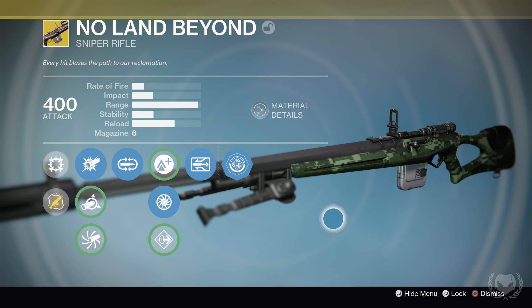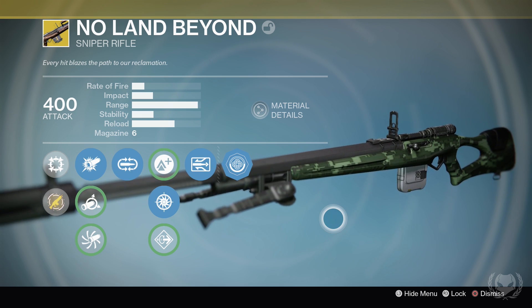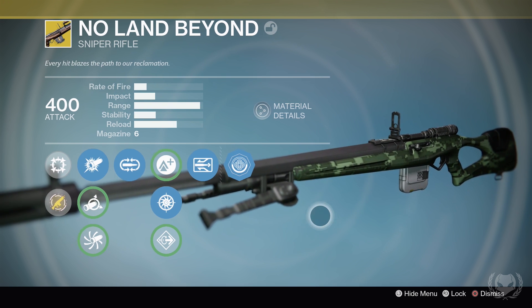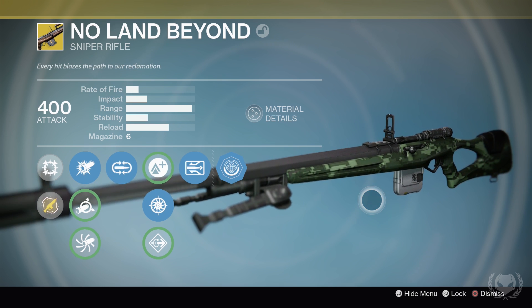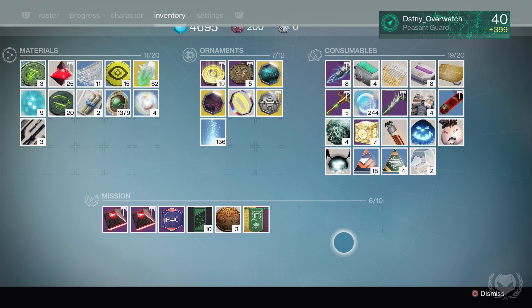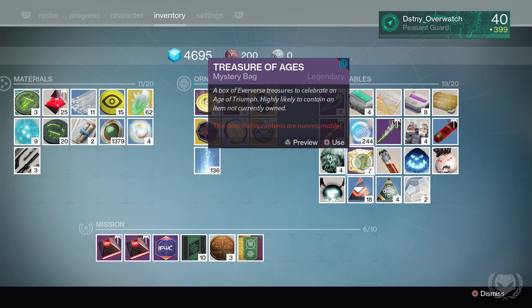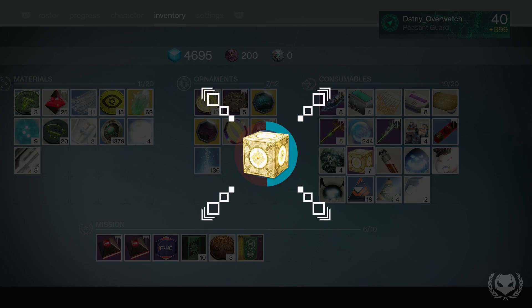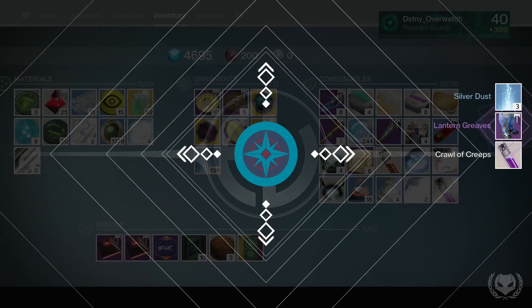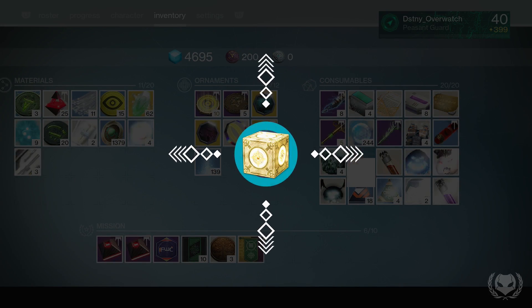I must be super lucky right now, or people are over-exaggerating how bad the drop rates are. I'm guessing it's just me being super lucky because all I heard was bad things about these treasure boxes and how pathetic the drop rates were, and just how nobody was getting new stuff. Three new ornaments — I'm happy with this video. I don't need anything else. Anything else is just the icing on the cake right now. I can't believe this.